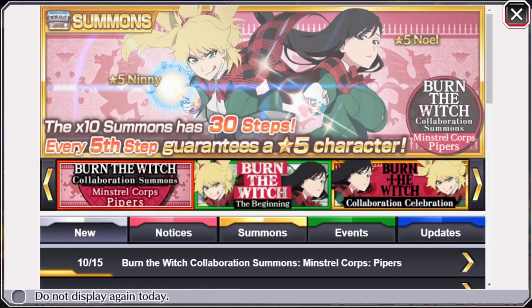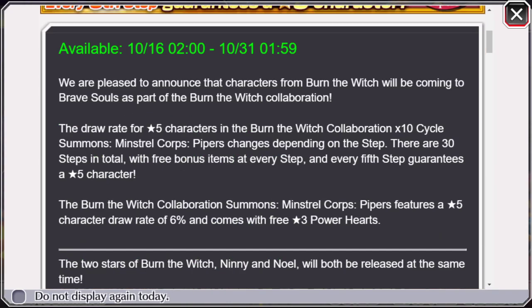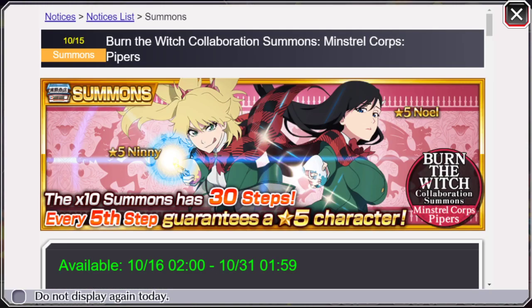I'm actually really excited for this. I was expecting a little bit more dread, and what we got was actually really good. I would actually highly recommend you be summoning on this. I know Bankai Yama got leaked yesterday — the newer version of Bankai Yama. I'm really excited for that, but those manga characters do come back. I'm sure this banner will come back as well, but I'm just gonna go all in. I've been waiting too long for this banner. I'm gonna go in for Yama as well, but this takes priority because it's faster.